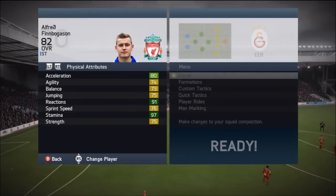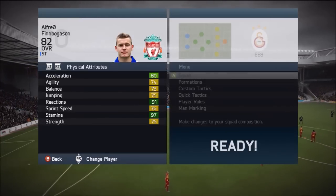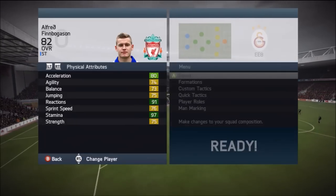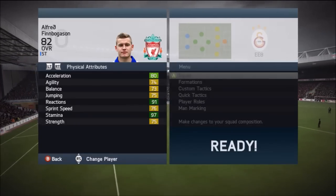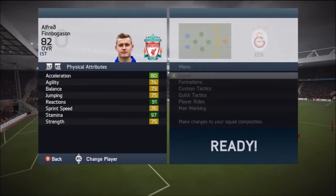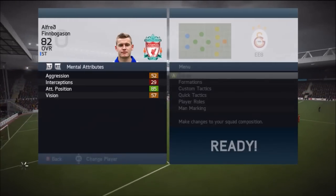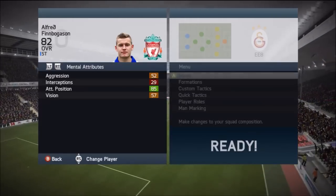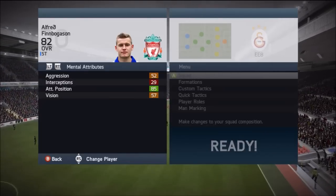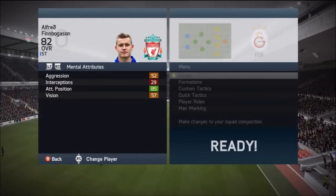Looking at his physical attributes, everything is above the 70s. He's also got 91 reactions, which is very nice — you want a striker to be very aware of the ball, whether it's coming in the air or along the ground, you want him to be able to smack it into the back of the net. That's what I found very nice about him, along with his 80 acceleration. More or less, when the ball was near his feet he was much faster, so keep the ball at his feet and you'll find it's better than the raw stat suggests.